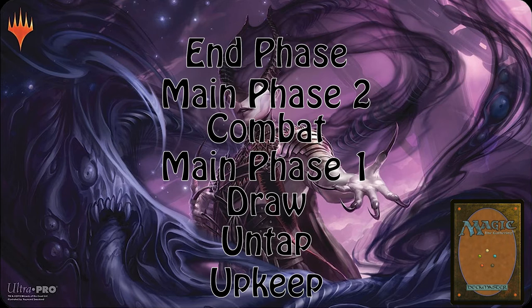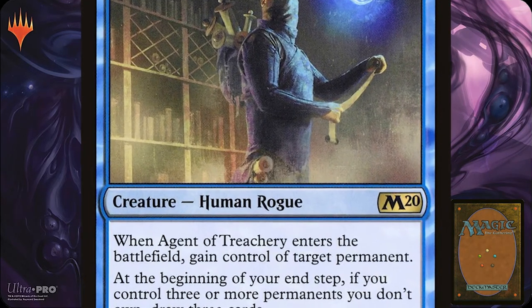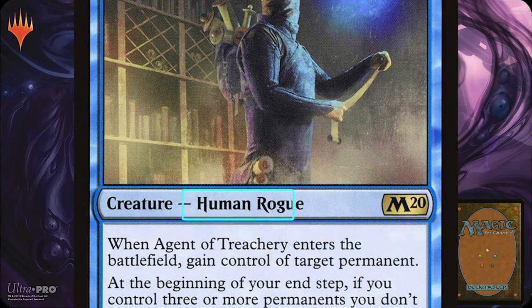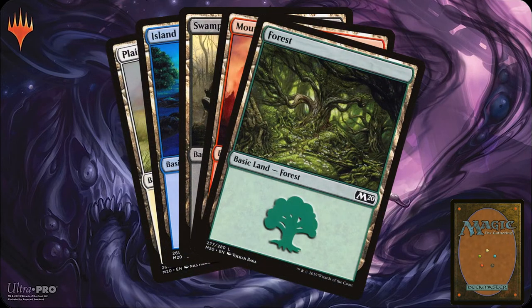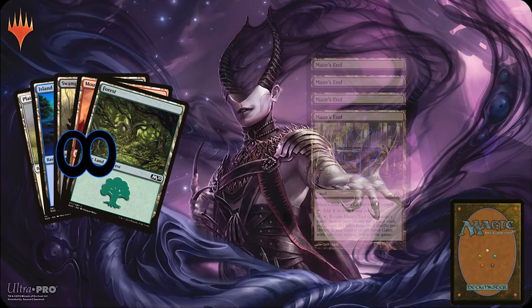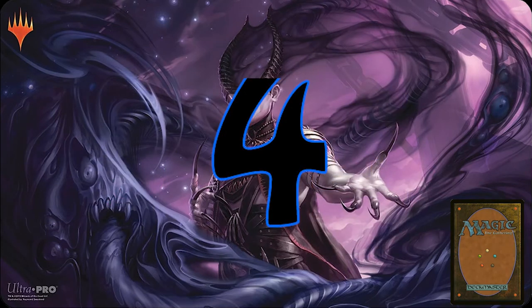We'll go more in-depth with attacking, blocking, and damage after we go over the card types. Every card in Magic has a card type, described between the card's art and its text box, along with any subtypes. There is also an unlabeled card type split between permanent and non-permanent. When it comes to lands, basic is a super type. You may put any number of basic lands into your deck, whereas you can only run up to four copies of any land that doesn't say basic in its card type. The rule of four applies to any card in the game, besides basic lands.